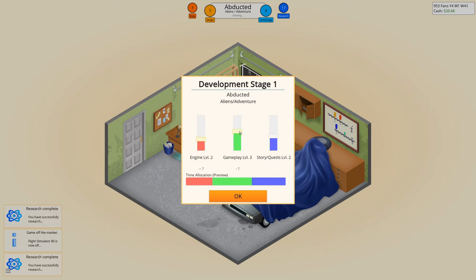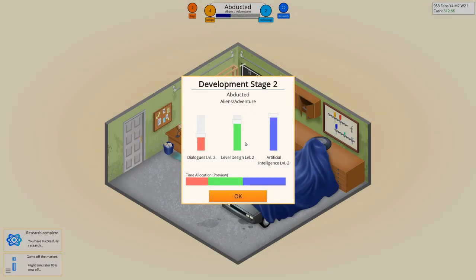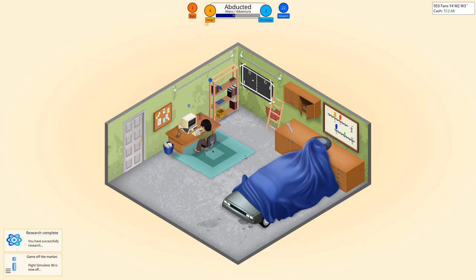Engine does not seem that important, which probably means story and quest is as important as gameplay. For adventure, I don't think artificial intelligence is that important — it's more level design, dialogues. Dialogues probably not so much, it's design. World design, pretty sure that's important. I will assume graphics is as well, and let's leave the sound.